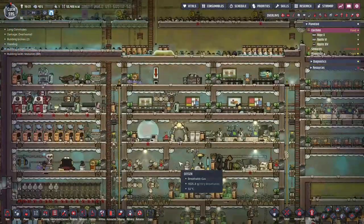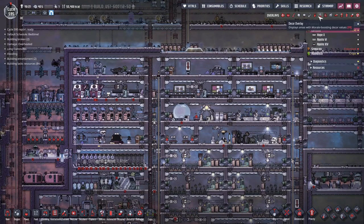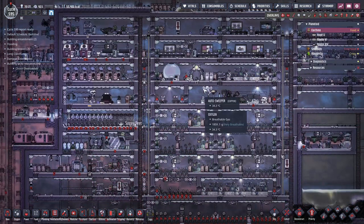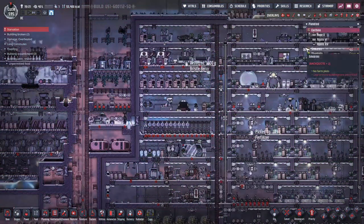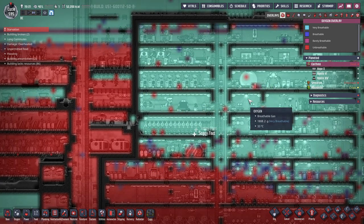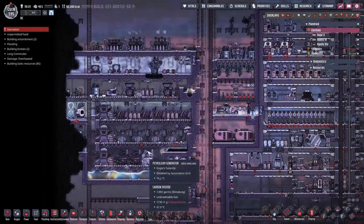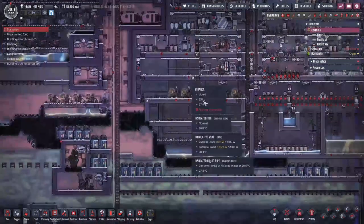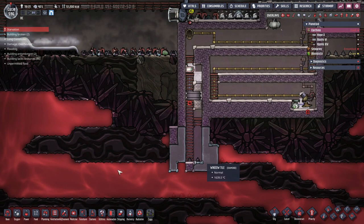I've seen a lot of comments on this episode and other episodes about my decor, saying I worry too much about it. It's not that — I just like green. I also like blue, although this is more of a turquoise. I'm recording this right before it's supposed to go up because I got distracted with work and holiday stuff.